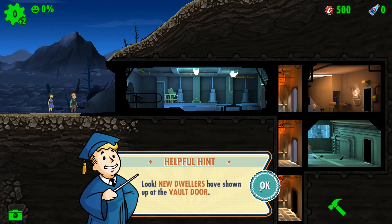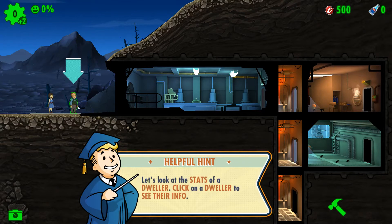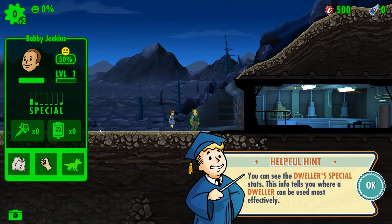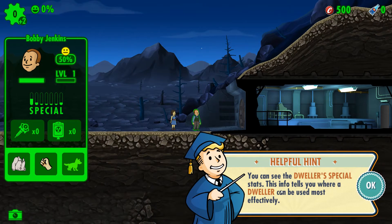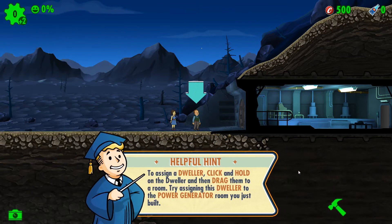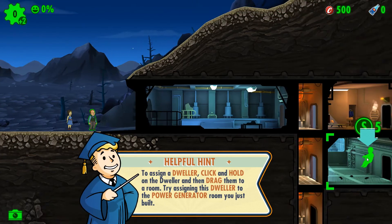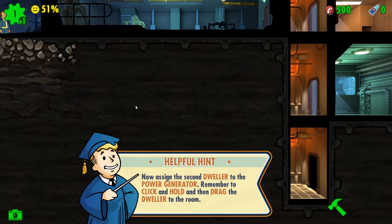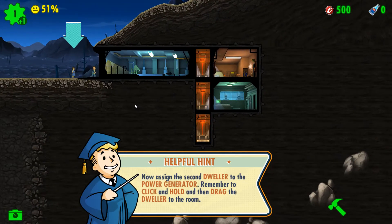New dwellers have shown up at the vault door. Who is this guy? This guy is Bobby Jenkins. You can see the dweller's special stats — this info tells you where a dweller can be used most effectively. As you can see, this guy has high strength. So we're gonna click and put this guy here.